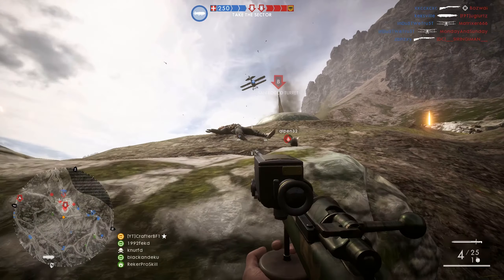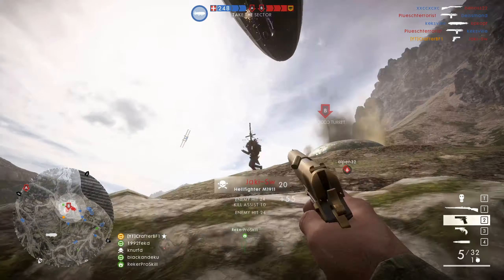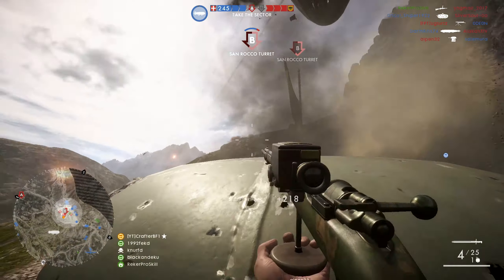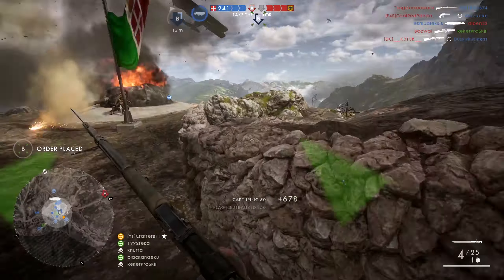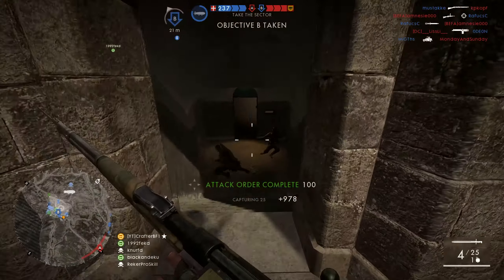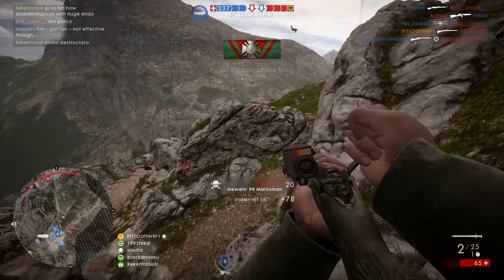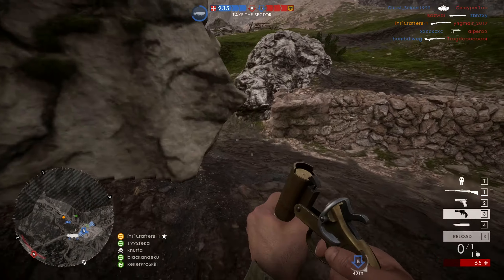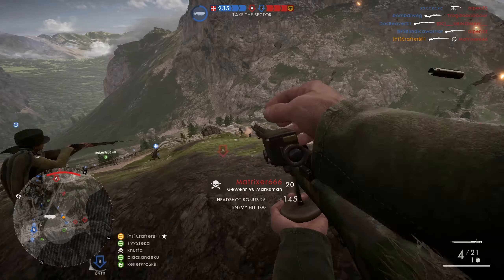Rule number four: don't stand on spots that everyone expects you to be. There are spots where snipers are every single round — for example, the hills on Monte Grappa operations, where every defending sniper will be standing, making them easy targets. Or the big rocks on Sinai — no matter what gamemode you play, there's always someone laying down with a bipod waiting for kills. Be creative. Put yourself in places no one expects, and trust me, the situational awareness of Battlefield players is so low they won't notice you.